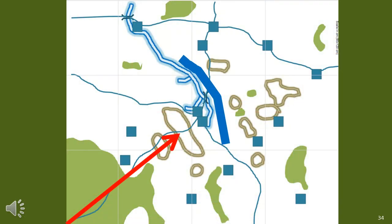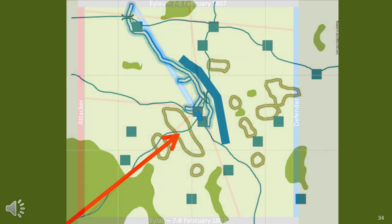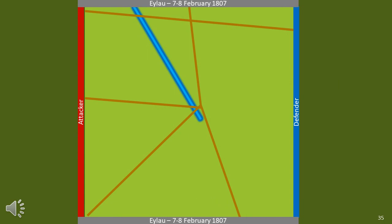Eylau was fought in winter and all the water features were frozen. However, the Russians still used the frozen rivers as a line of defence — I suspect because of the river banks. The French are travelling along the road. The Allies receive reinforcements from the road on the top left, while the French, attempting to outflank the Russians on the Russian left flank, also used the road. Even if the river was frozen, it still provided some defensive benefit — most likely the river banks. This is what our stylised playing area looks like.